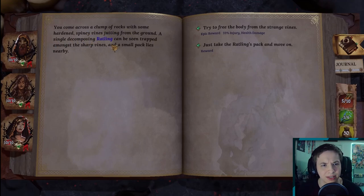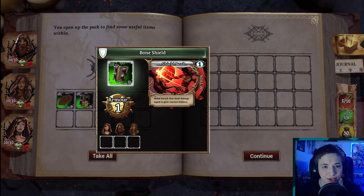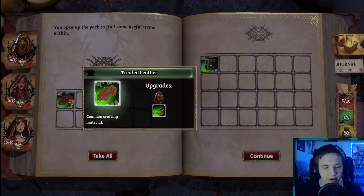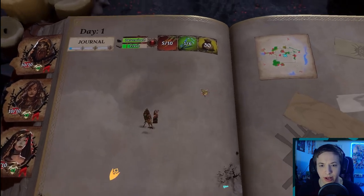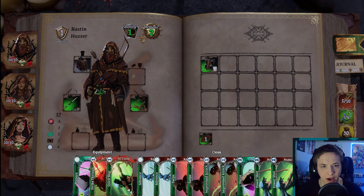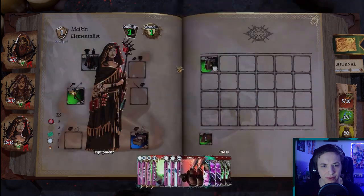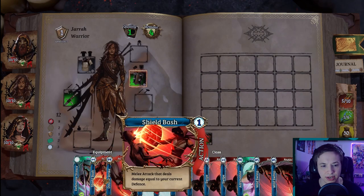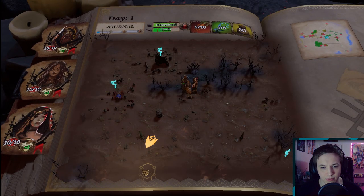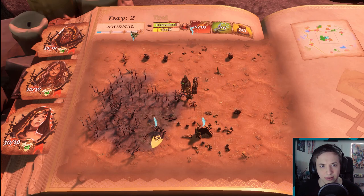We come across a clump of rocks with hardened spiny vines. A single decomposing rattling can be seen trapped amongst the sharp vines with a small pack nearby. We're just going to take the rattling's pack and move on. We got a bone shield — equippable by everyone — and some treaded leather, a common crafting material. There's something that upgrades the sling, though we probably need to go to a blacksmith for that. We give the warrior the shield for some armor — she didn't have really anything. It's getting nighttime; we're tired.